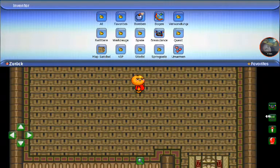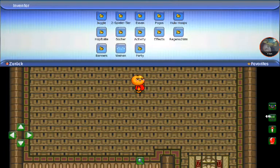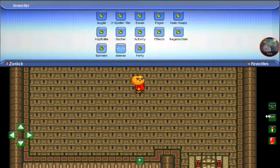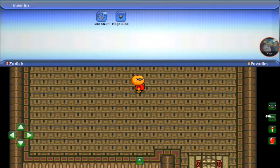We have umbrellas — a blue one and an orange one. I bought the orange one and the blue one I won from gifts. Then we have the banners: my weapons banner I bought, the shield, and the turtle one — the turtle one I won from the turtle machine.